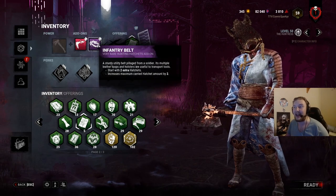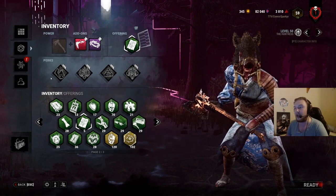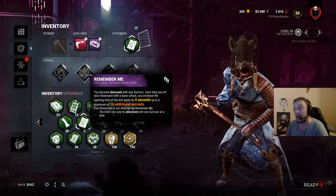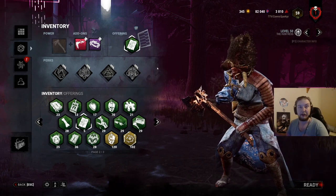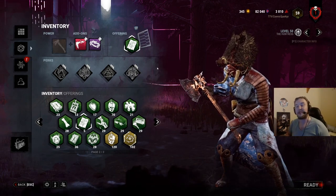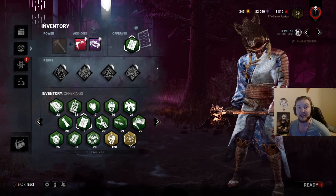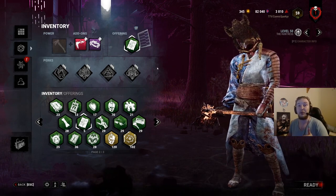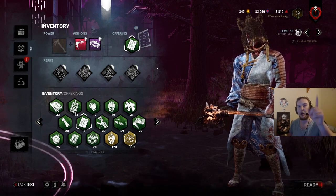He's done a couple of those videos and it inspired me to make my own variation with Huntress. I'm going to try and use Eerie Head and Infantry Belt, and I thought I'd put on Midwich Elementary School for the offering. We're going to be using Bitter Murmur, Remember Me, No Ed, and Blood Warden. You can feel free to pause the video to check out the descriptions — we're going to get straight into the games.